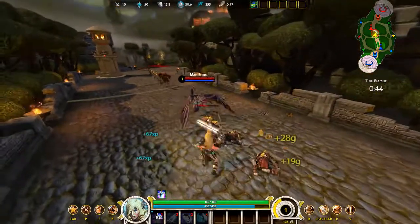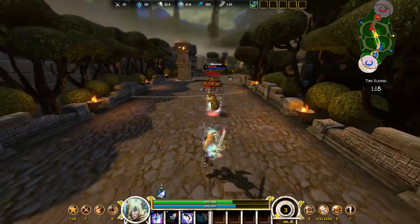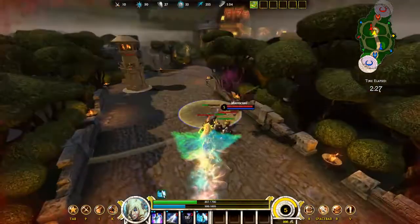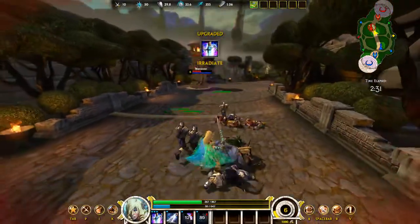Look at how much damage — 100 damage at level 1, guys! So this is Pulse. You just use that, look at that AoE, so much damage just going here. And here's number 3 with the banish — oh, they all go up in the air! Here's my ultimate, guys, as I lay down the fire, and look at how much damage that does.